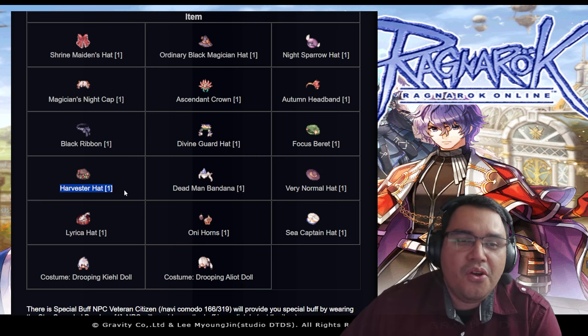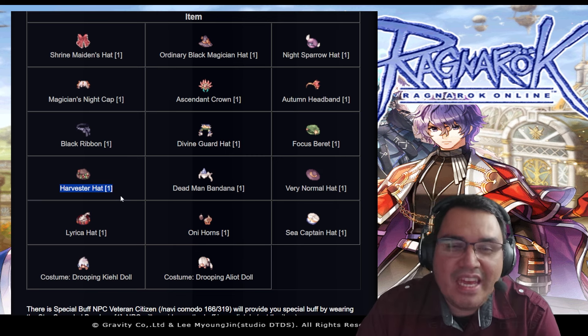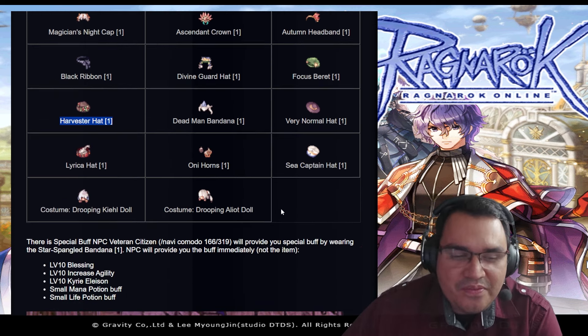My Harvester Hat I probably bought for 30 million. Whichever hat you get, you can resell it to someone else and I'm sure a lot of people will buy it, so it's free zeny. I'm not sure if it's account-wide, but if it's character-wide, I'll use all my characters to get all these free headbands — I will definitely do it.